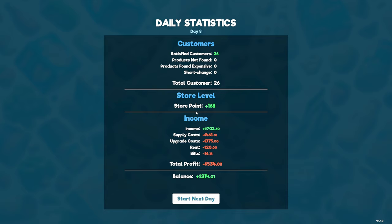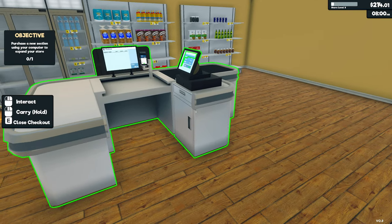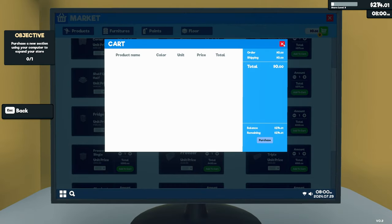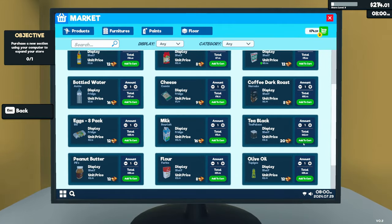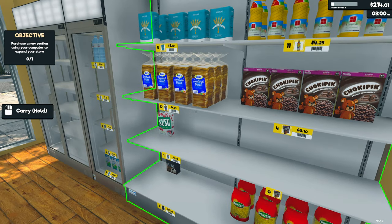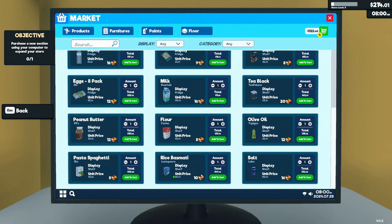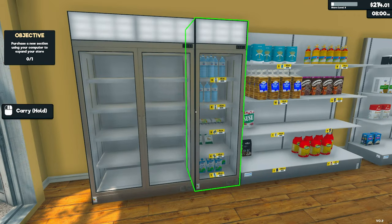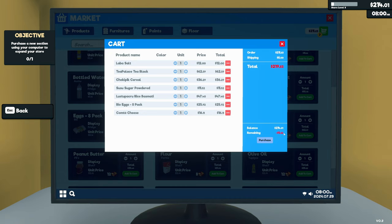26 satisfied customers, zero who couldn't find what they were looking for — very good. Store level plus 168 points. We ended the day on less money, however, while the price of rice and sugar has gone up, we do have a nice shiny new fridge. We have $214, so we're a bit limited. We need more salt, tea, rice, cereal, powdered sugar, eggs and cheese. The delivery cost pushes us over, so we'll drop the cheese.